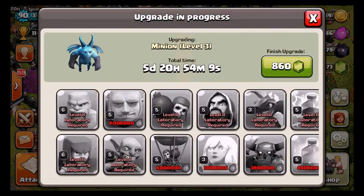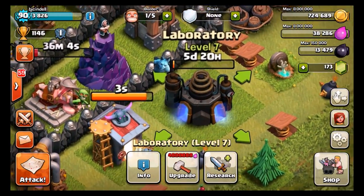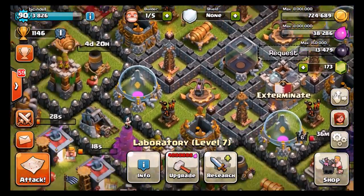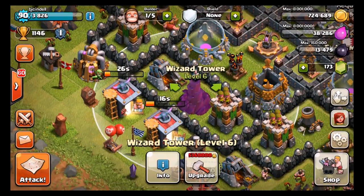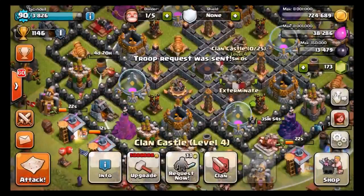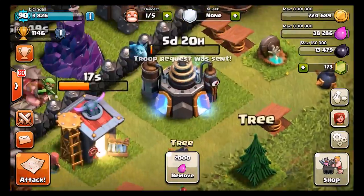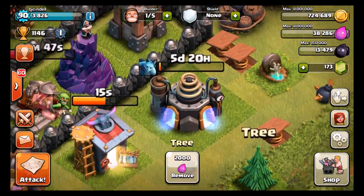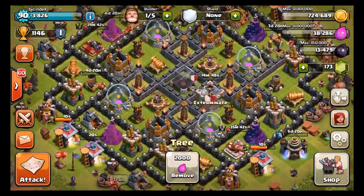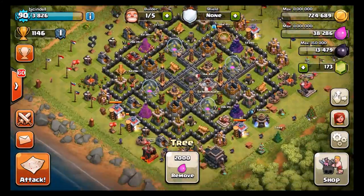I wanted balloons — why did I do that? I'm just going to have to grind back up. As soon as this upgrade gets done, guys, you can expect another episode because I am going to be wanting to get balloons, and I think in the next one we're probably going to want to finish this wizard tower too. I will see you guys probably tomorrow with another video. Expect the next episode of Road to Max Town Hall Level 9 soon. I will be streaming my farming adventures as we get up there, so if you guys want to come chill, I'll let you know when I'm streaming on Twitter.